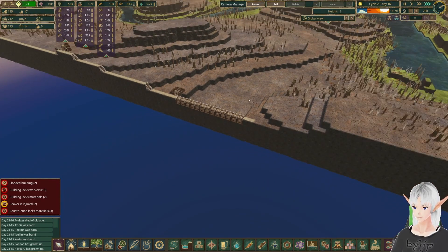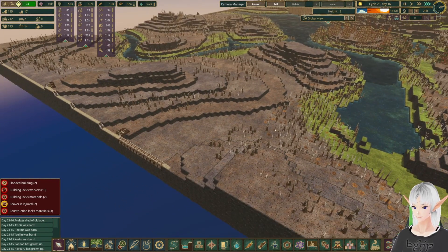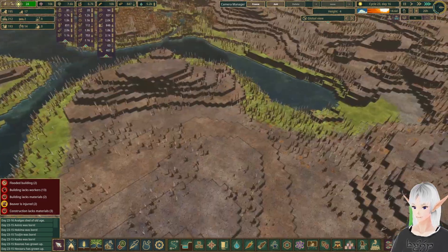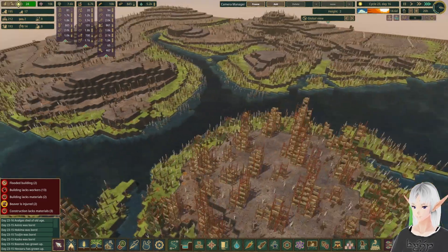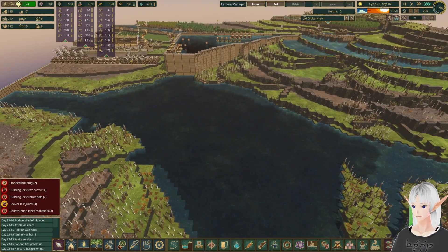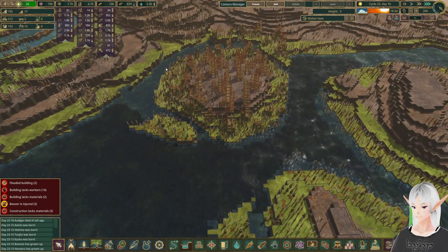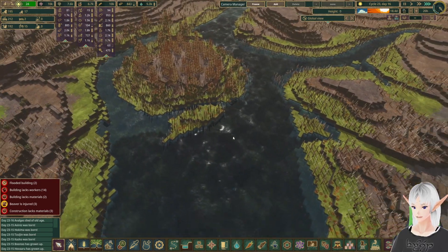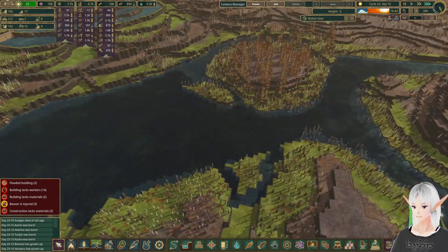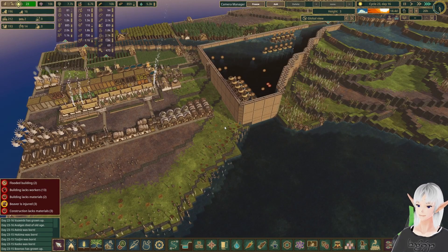And there we have it — that is the last of the major dams to hold in most of the water that will come our way. Eventually you will see all of this area filled up with water; it's probably going to take a wet season or two, but that's okay — all we've got is time. I think that's going to do it for this episode. We traveled all the way across the map to get those in. Next time we're going to look out to the center island to see if we can finally pick up some metal, and we might even get in a mine. As always, thank you very much for stopping by and I hope to see you next time. Bye.